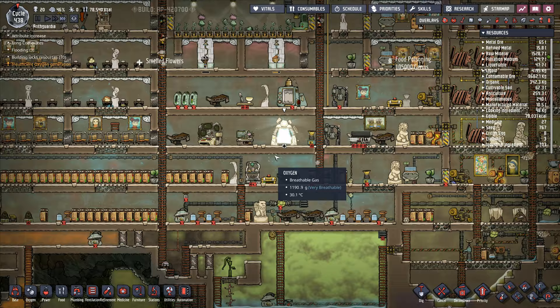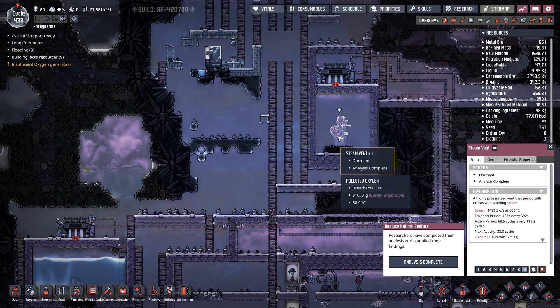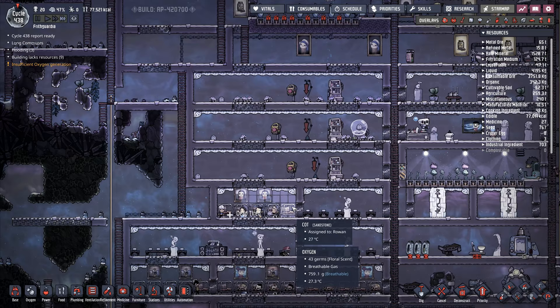Let's go and have a look at the old printer over here. Pipsqueak — I'm just going to reject them. I'm still waiting on you — you're dormant, you've got six and a half cycles still to go. Everything in here is absolutely fantastic. We've got no steam for ages.